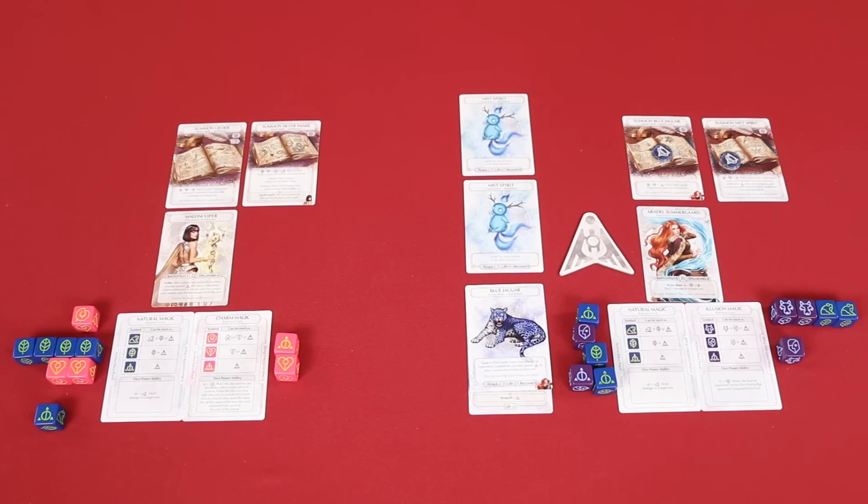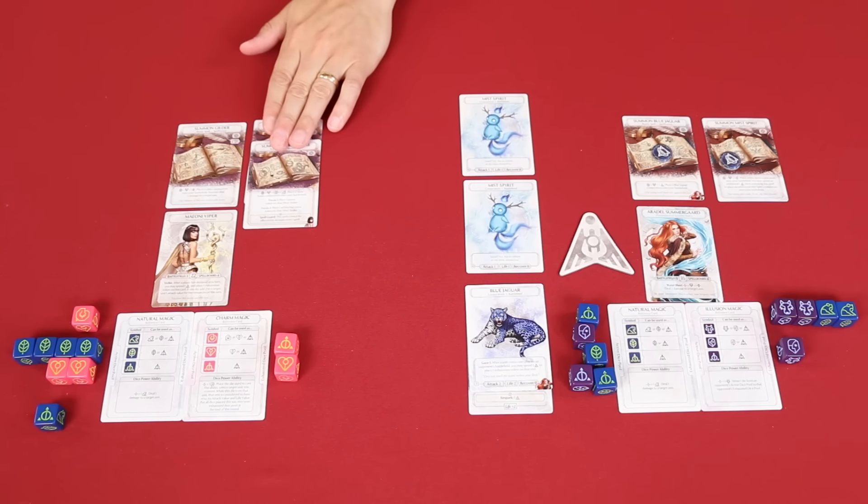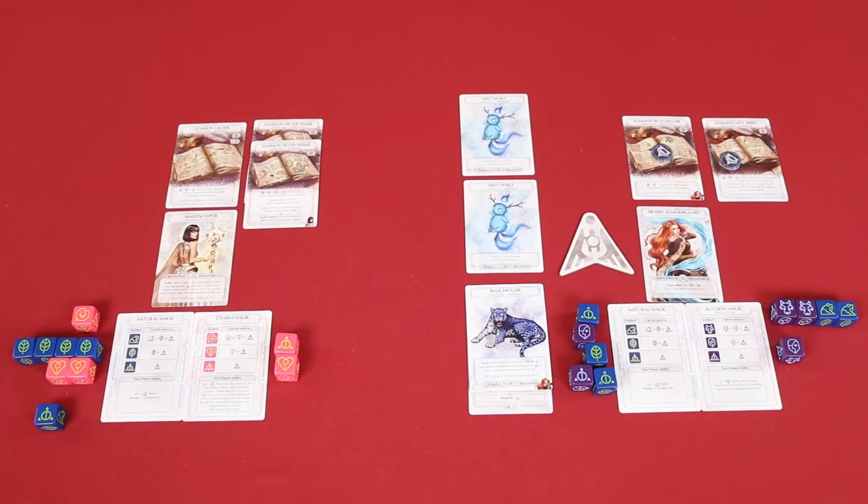I'm a little worried. I know I'm leaving myself open to attack, but I'm going to play Summon Silver Snake. These are both Focus 1, and that ability says I'll be able to place a status token on Silver Snakes when I bring them into play, which will give them a starting attack value. No side action for me.